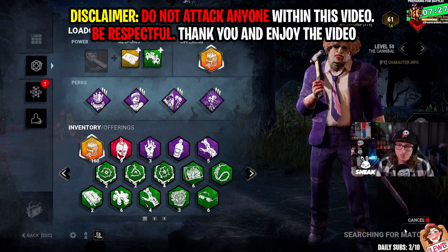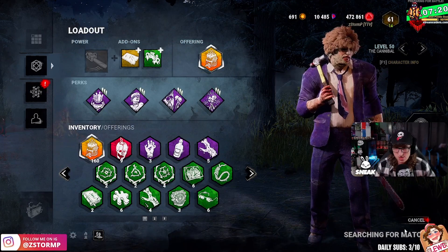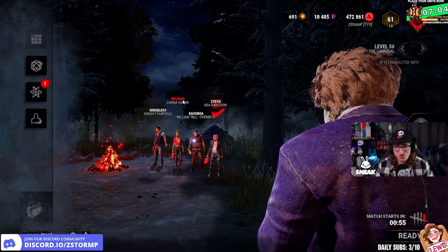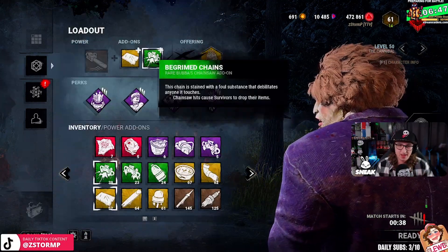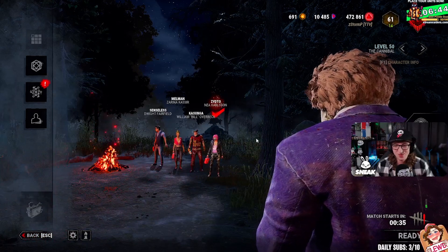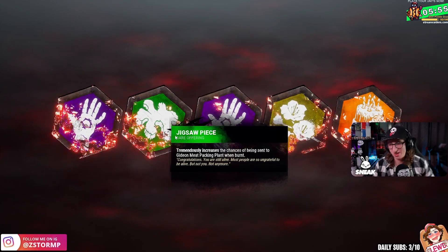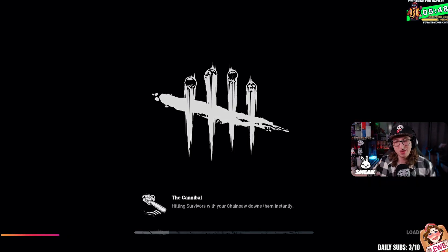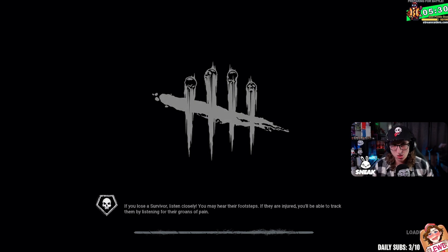This is a new build I'm running today - it's a lot about devotion, scaring people instead of running. Jump scares, three of them. The chainsaw add-on drops the item, which should be interesting. When there's a map involved, I'm not an insidious camping Bubba - anyone who says that. They put me on Gideon's Meat Plant, which is gonna be a little bit interesting. They've got really good medkits it seems - maybe white ward, so instant heals and all that - we'll just have to see.